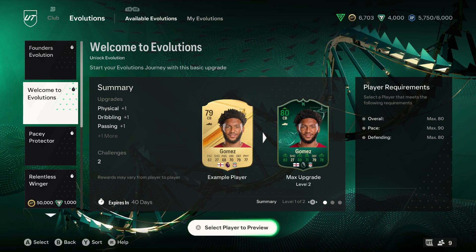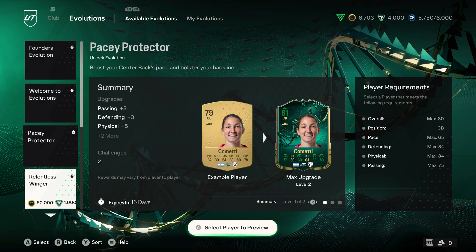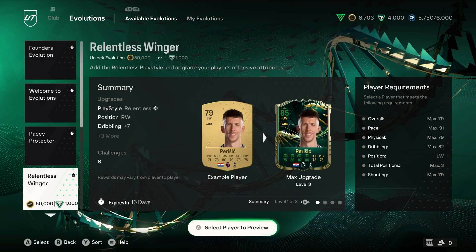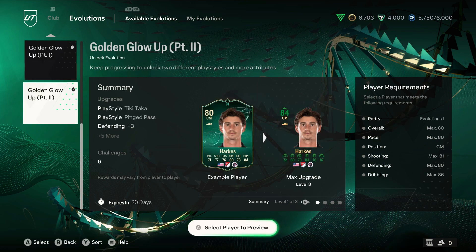You can see all the different options that are already available. These should be updated pretty often. You will notice most of them are free, however some of them you will have to buy, whether with coins or points — it's entirely up to you and you don't have to do it.